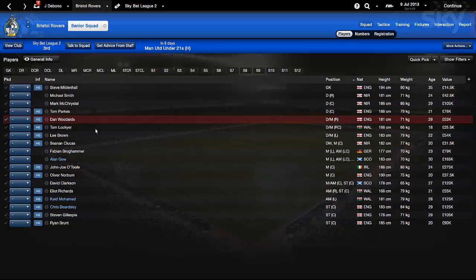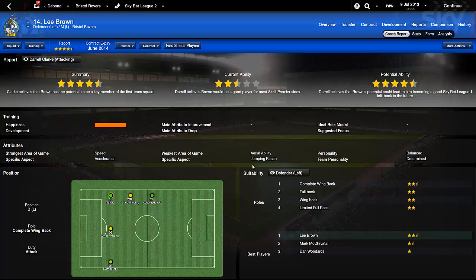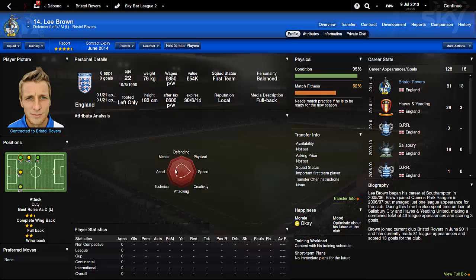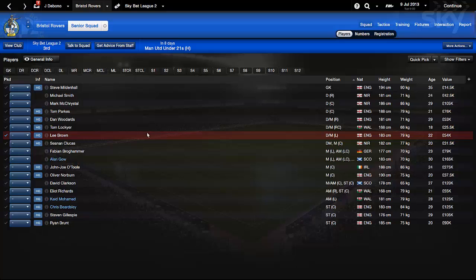Lee Brown is a 22-year-old - he's coming out of that young player stage and needs to become an experienced, crucial player for the team. He can play left back and left midfield for me - he's very fast, you can see that through the speed rating. His weakest area of the game is his jumping reach, which is something I have to work on, especially if you want him to play at left back. Managers get feedback from their coaches in real life, and I'm looking for feedback from you through player performances in games.